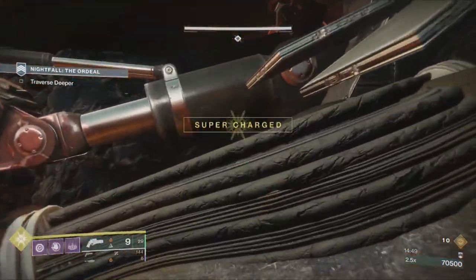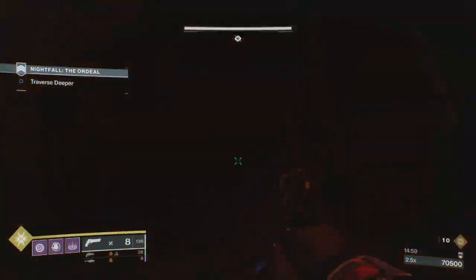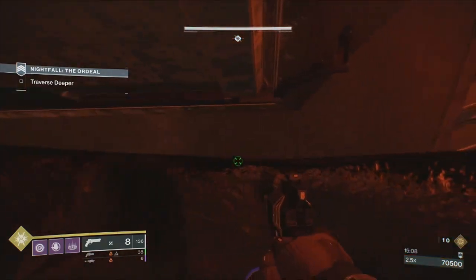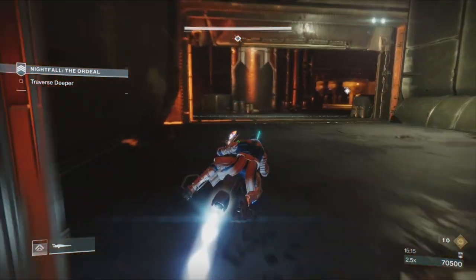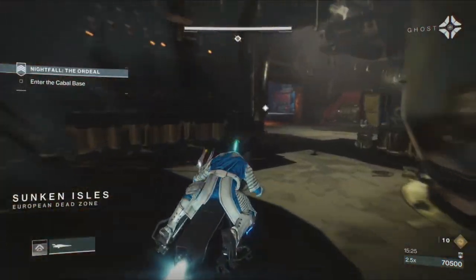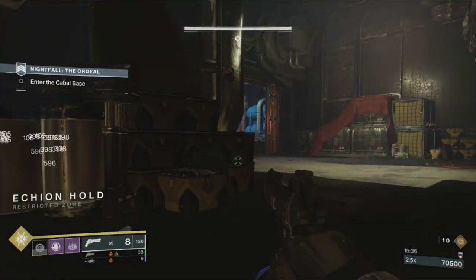Dropped down and panicked a little bit because the boss will shoot you. Always go under here — don't take the chance. Jump up here, then up onto the ramp, and pull up your Sparrow straight away. Make sure you've got a fast Sparrow. That's probably the most difficult part until the boss out of the way.